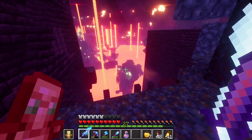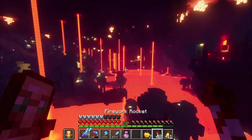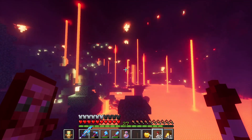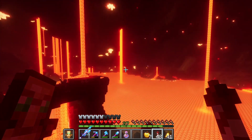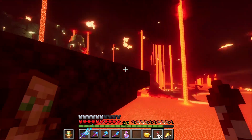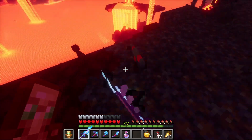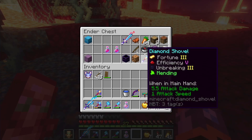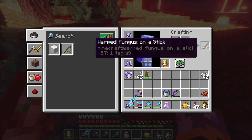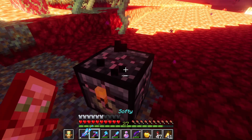That doesn't look too naturally generated, so we're going to just go here and open these chests that are at the top of this section of the bastion. This doesn't look too man-made. I have a feeling I've been here before, but I'm just going to check. 40 string — I guess I'll take that. That just says I've been here before. Let me put my elytra back on. There's my built netherrack. I think that's the first time I went exploring bastions.